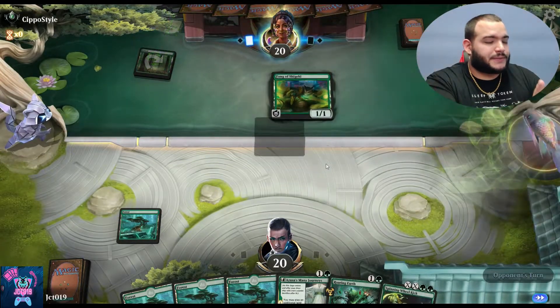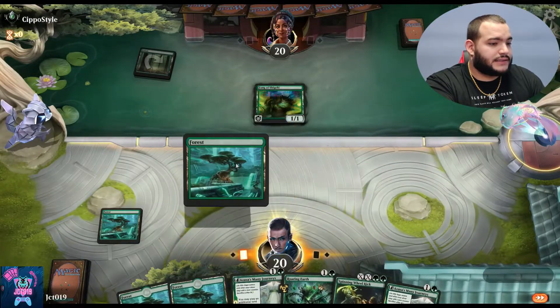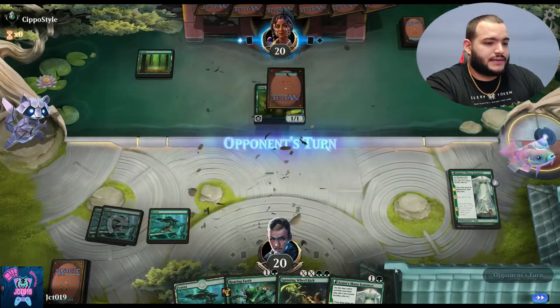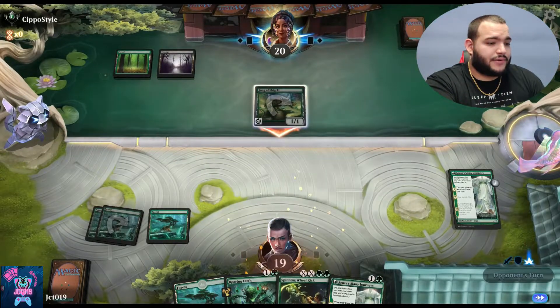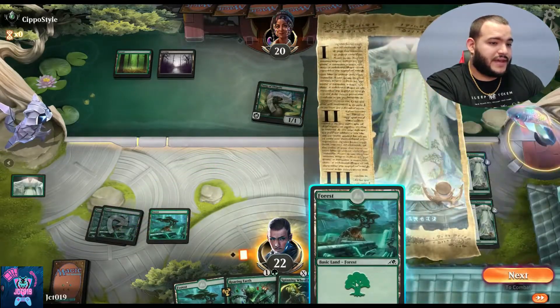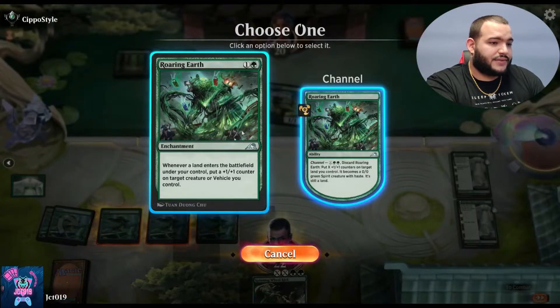I just need a creature. Yikes, okay so I've got to play the additional land. I don't want to do Roaring Earth yet because I have nothing to put counters on. This uses Many Journeys — we're going to play the two lands we have left in our hand, then play Roaring Earth just to get it out there.